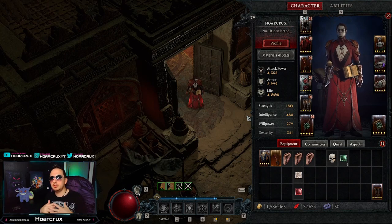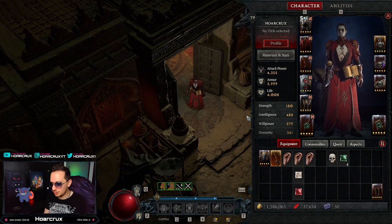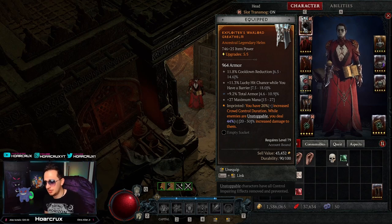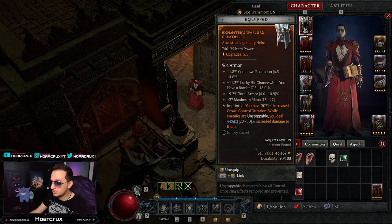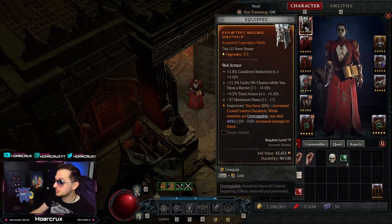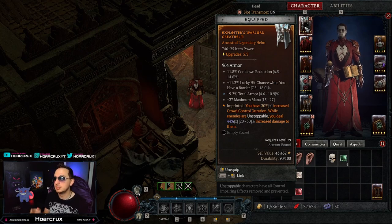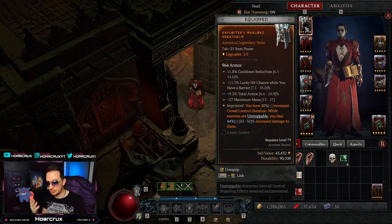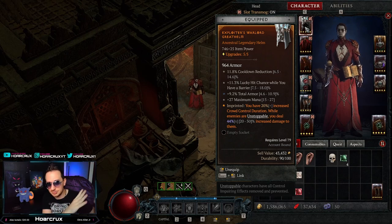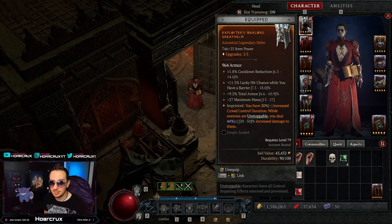When it comes to gear, there are a few universal Ws on pretty much any class. Crit damage is a universal W. You'll want vulnerable damage for most classes. You will also want total percent armor. Armor is one of the most stat-dense stats you can have — it reduces literally everything that happens to you. This helmet has 9.2% total armor — I wish I had the 10.9% roll. If you find any pieces with a total armor percentage node, 100% go for that.